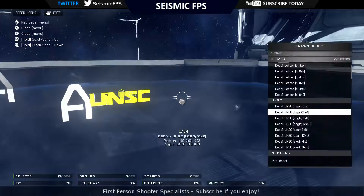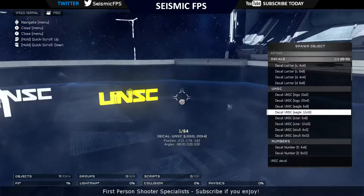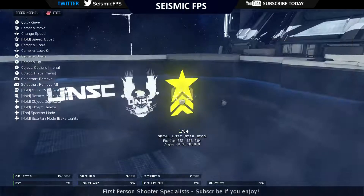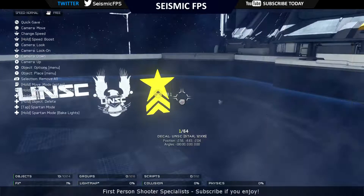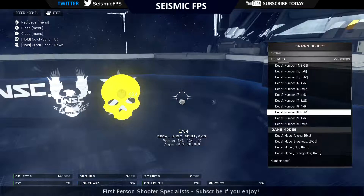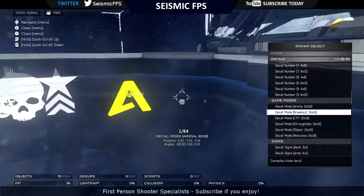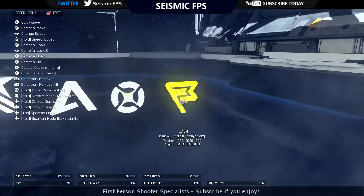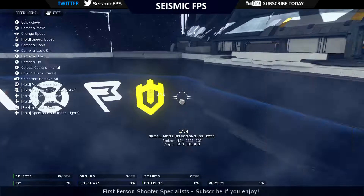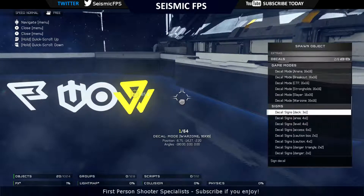We've got a UNSC Eagle and a bigger one. Then we have an eagle - yeah, that's pretty cool. A star. And the skull. Then we have numbers 0 to 9, again small and big. Decal mode: Arena, Breakout, CTF, Groundholds, Slayer - so they're all game modes. And the last one: Warzone.